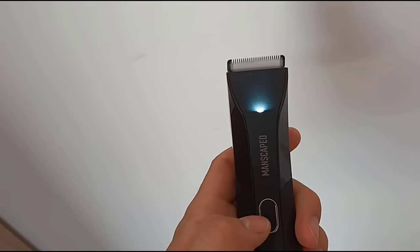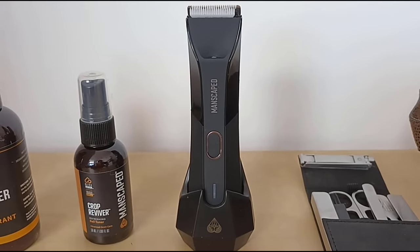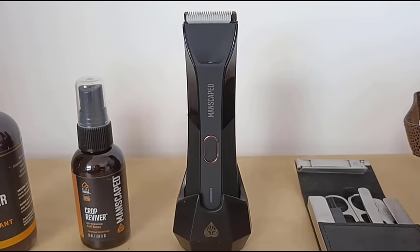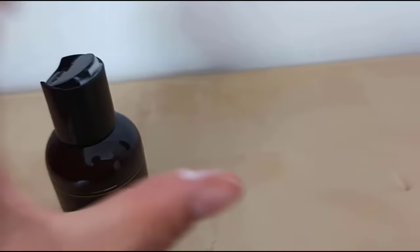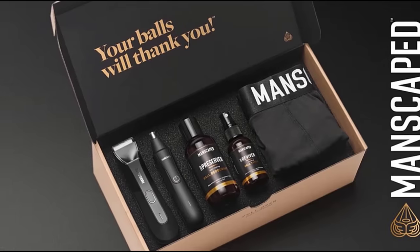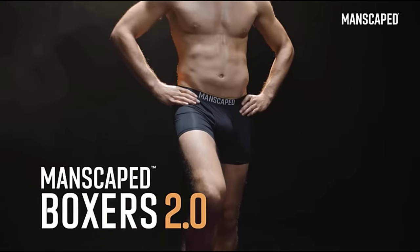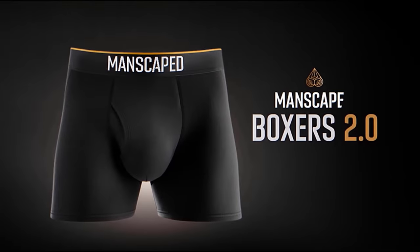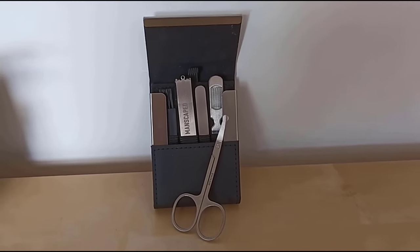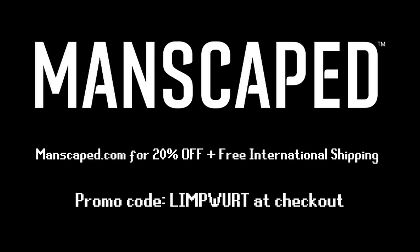The Performance Package 4.0 includes the Lawnmower 4.0 and a Weed Whacker nose and ear trimmer, which have skin-safe technology to protect your skin and are waterproof — the handy LED light helps you see down below. To keep smelling fresh they have the Crop Preserver ball deodorant and Crop Reviver to prevent unwanted odors. For a limited time you'll get two free gifts: the Shed travel bag and anti-chafing boxer briefs. You can also pick up Manscaped's bestsellers at your local Target. Go to manscaped.com and use promo code LIMFORD for 20% off plus free shipping.